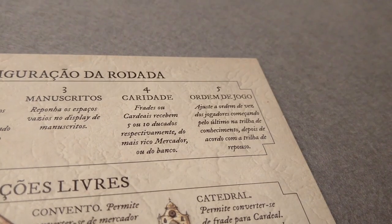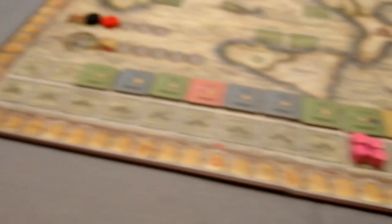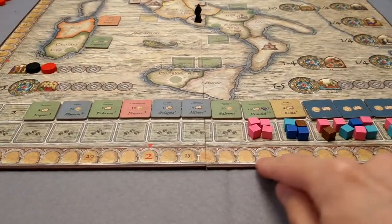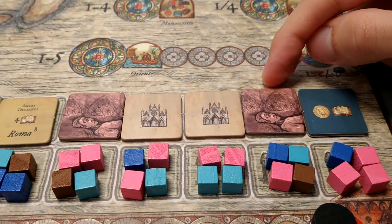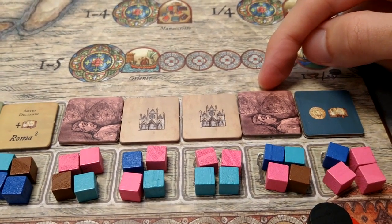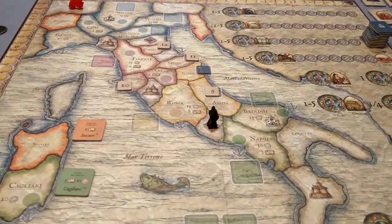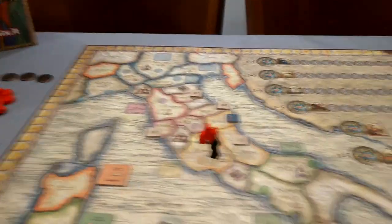The final step before actions is player order. Check if anyone is on the rest track — that player is first. The others are placed in reverse order of the knowledge track. The round in which the second red tile is revealed will be the last round. It's played like any other, except all players are moved to Rome at the start of that round.